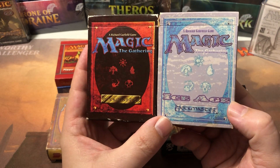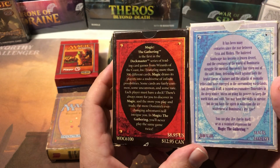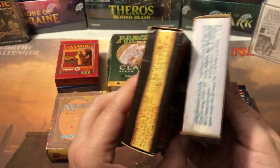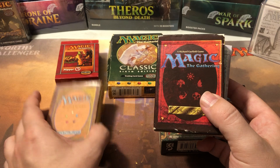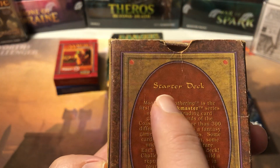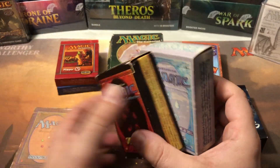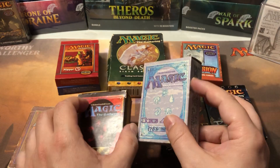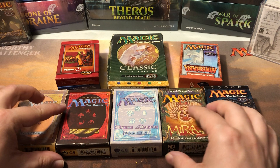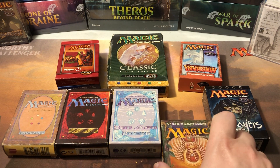These are the Fourth Edition and Ice Age series ones — when they were still called starter decks. Interestingly, they don't actually say 'starter' on them anywhere, which is kind of weird. But everybody knew them as starter decks, and Wizards called them starter decks too. They were like that all the way up through the Mirage era.